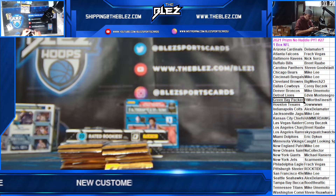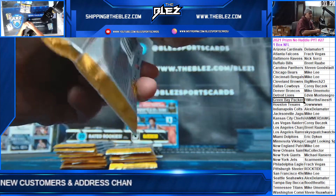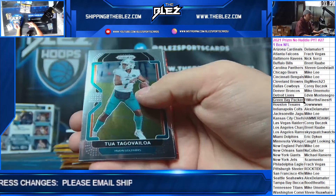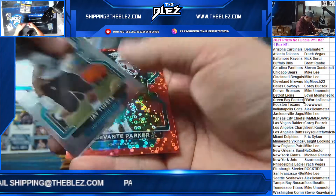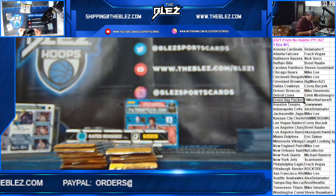We change cameras on different things and it gets all out of control. One guess and one guess only. Next color is red — this is for ten dollars. If somebody gets the player right, next color is red.